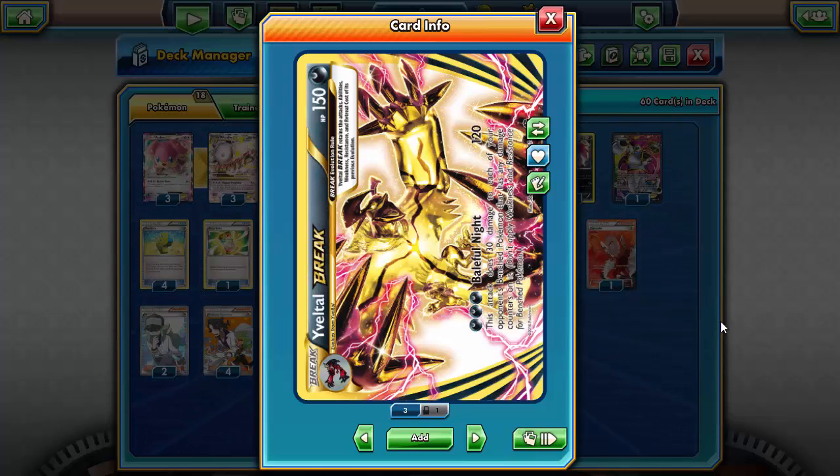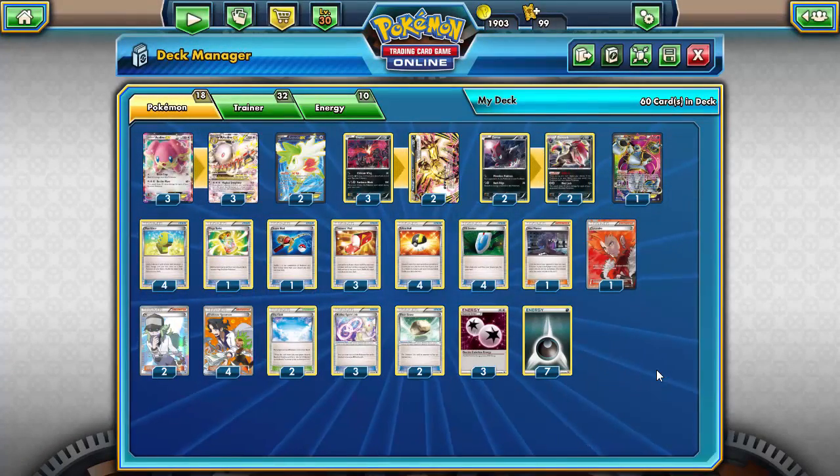Anyway, onto the deck you clicked on this video for. This is centered around Yveltal Break and its attack Baleful Night — I don't even know what 'baleful' means, somebody please leave a comment below. For three Darkness energies it does 120 damage — basically Night Spear from the old Dark Rai — and does 30 damage to each of your opponent's benched Pokémon that has any damage on it.